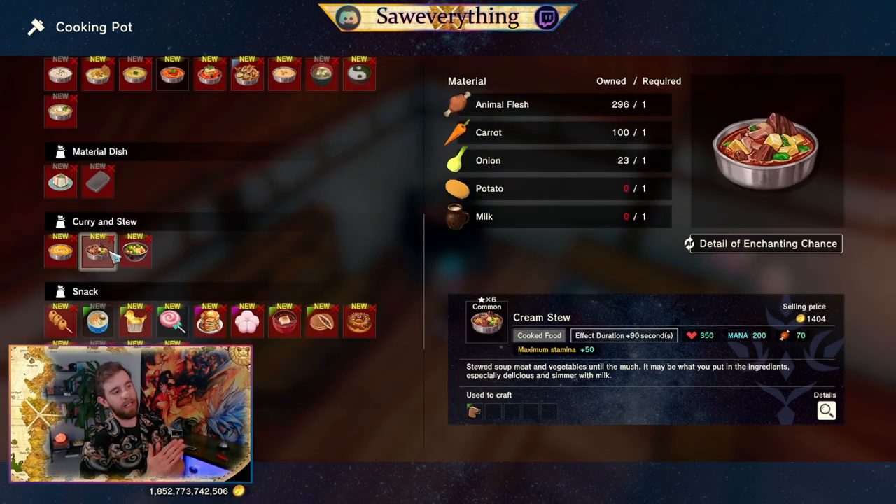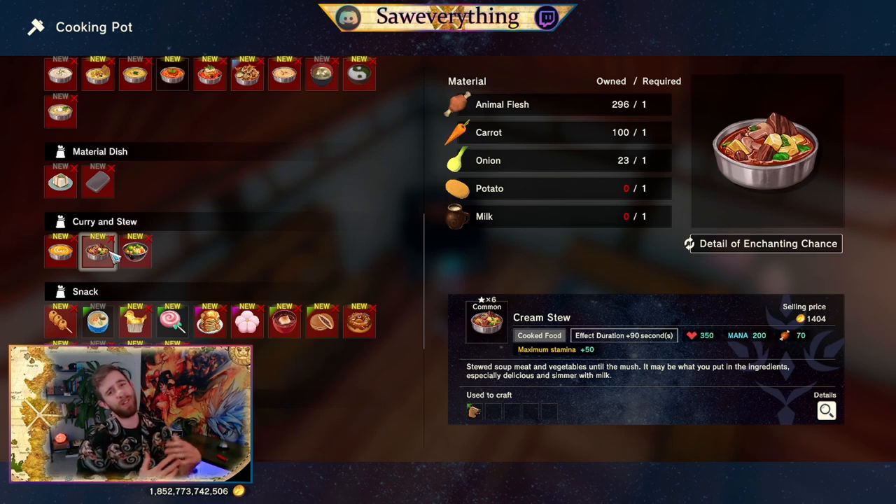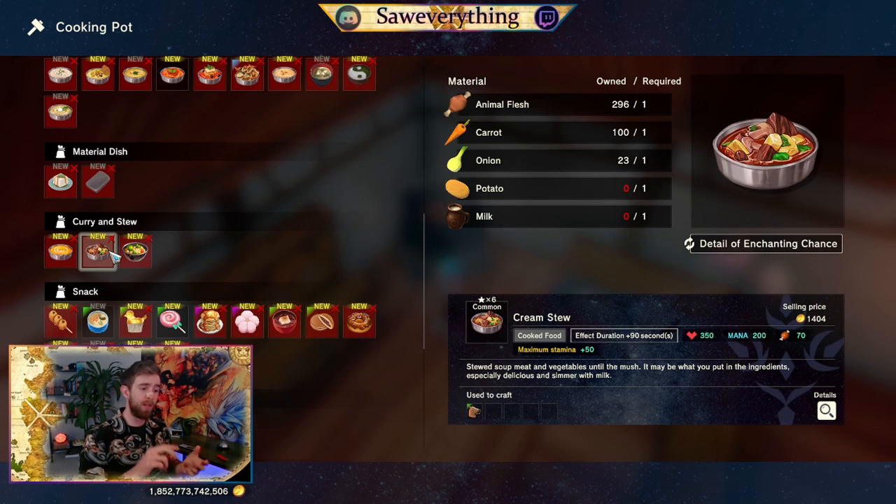Cream stew — we're starting to get a little more detailed. You can get some milk from the farm with some cows, potatoes are an early level seed, onions, carrot, animal flesh — all pretty simple to come by. It's just starting to require a few more resources, but for 350 to heal, 200 mana, and half a stamina bar, that's not too shabby. That's a decent meal right there.